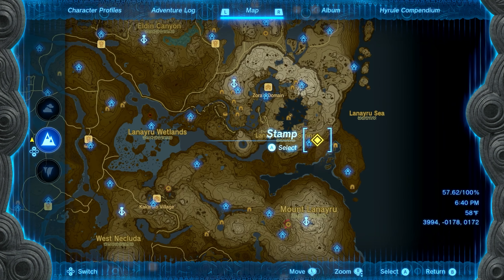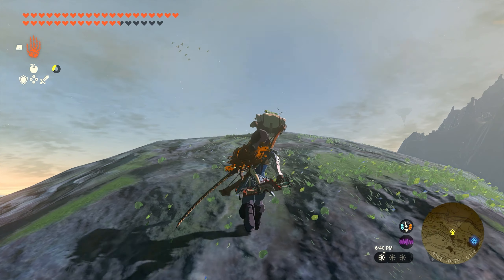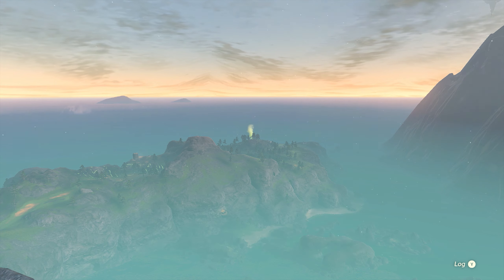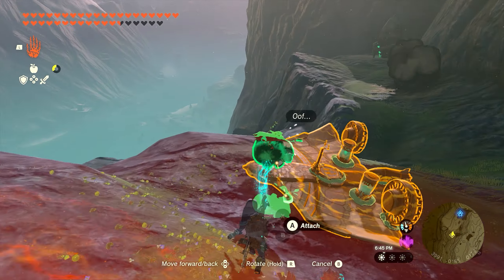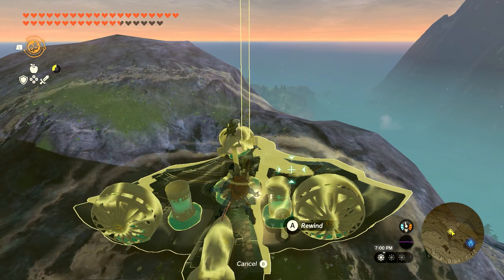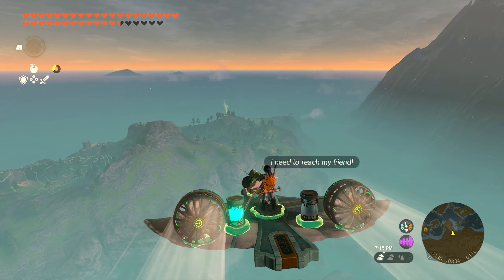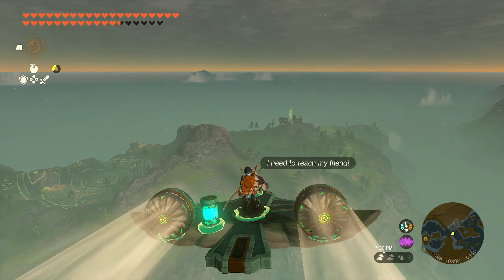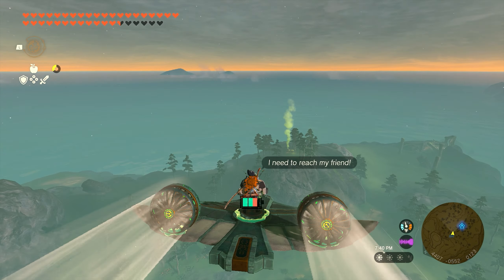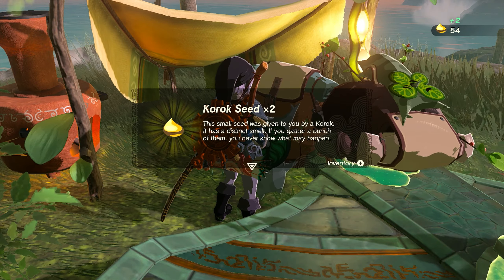Numbers fifty-one and fifty-two are going to be found together right over here by the Jabu Ridge. Once you make it over here, you'll find our little Korok buddy — he needs to go a pretty good distance over to the island at the bottom of this mountain. The only way to get over here is to make an airplane, so make sure you have materials. This one is a little bit further than usual, so make sure you add a couple batteries so your wing can make it all the way down here — it's probably one of the furthest ones so far. But once you make it over here, interact with them and you'll get your next two seeds.